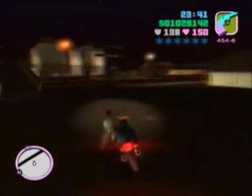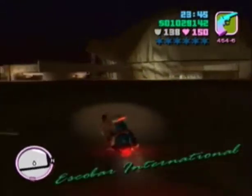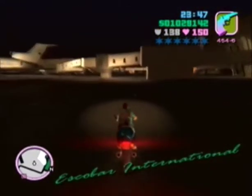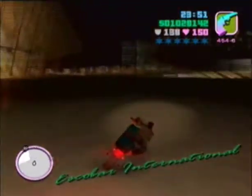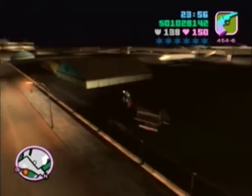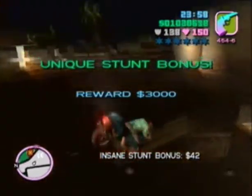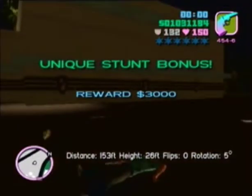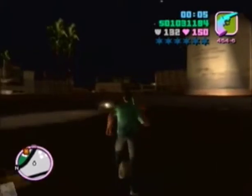Okay, for this one right here, I believe it's this little staircase right here. It's actually in the airport terminal. I'm going to get a good run at it, probably about right here. And let's give it a go — and it put me landing on the roof of this. Yes! Got it! Yeehaw! $3,000 unique stunt bonus. That one's very easy, so you shouldn't have much trouble with that one.